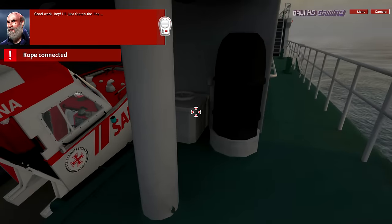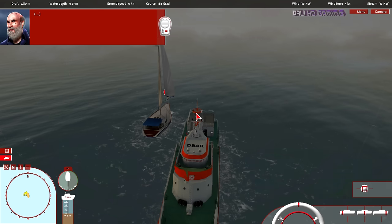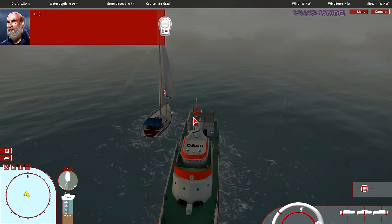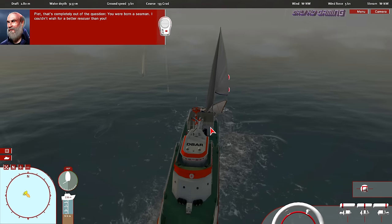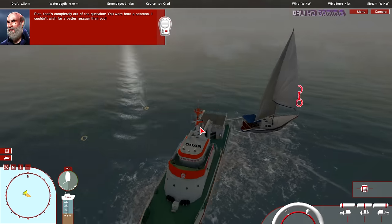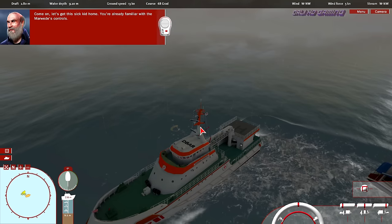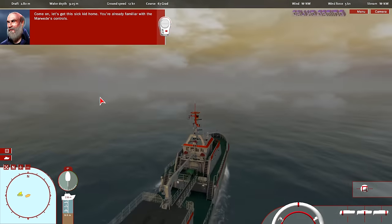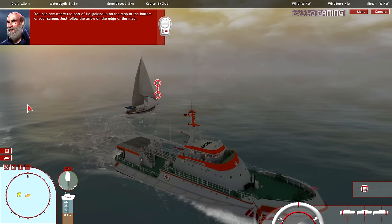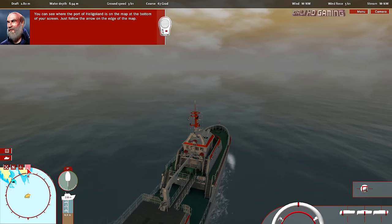Good work, boy. I'll just fasten the line and come back over. Pete, you were born a seaman — I couldn't wish for a better rescuer than you. Come on, let's get this sailing yacht home. You're already familiar with the Marvita's controls. You can see where the port of Heligoland is on the map at the bottom of your screen — just follow the arrow on the edge of the map. For easier controls, you can switch to the orbiter camera perspective if you want.